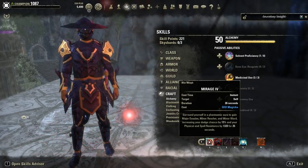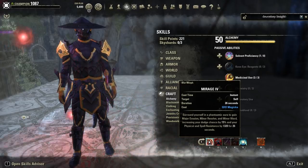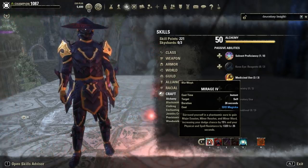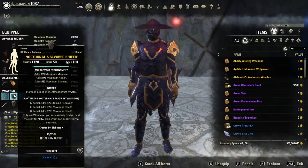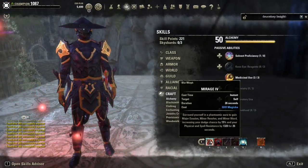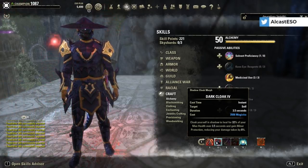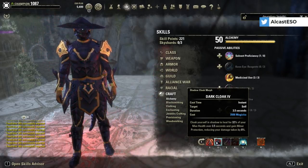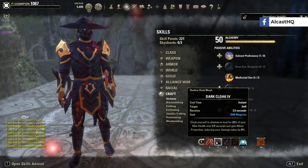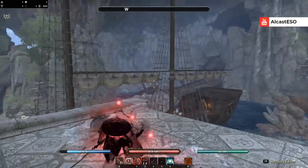Ability-wise, we have Mirage: you get Major Evasion, Minor Resolve, and Minor Ward, so a little more resistances and a 15% dodge chance. When the dodge chance procs, Nocturnal's Favor will also proc — that's how we reliably activate that set. Then Dark Cloak — this ability got changed and that's why Nightblade tanks are a lot better. You cloak yourself in shadow to heal for 32% of your max health over 3.5 seconds and gain Minor Protection, reducing damage taken by 8%.